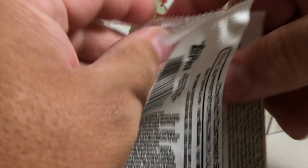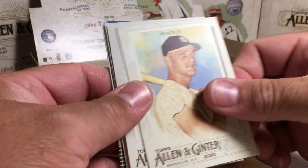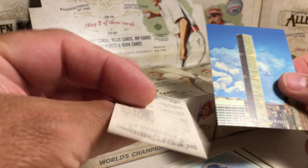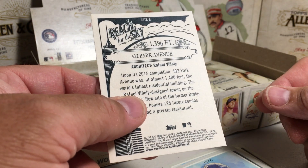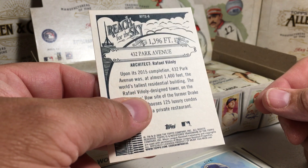So I'm pulling the top packs off. We'll go like this — got Matthews, Roger Maris, A-Rod, Killebrew, DD, Jermaine Dye, Kim rookie mini, and 432 Park Avenue. I'm going to say that's New York — it doesn't say really, but I'm pretty sure that would be New York.